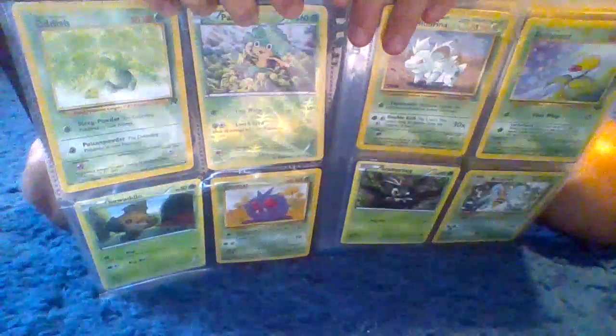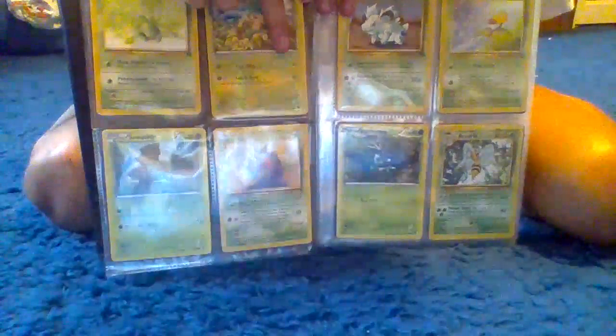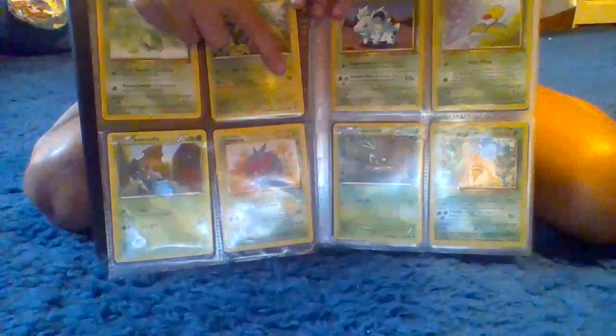Moving on, we have Pansage. He is a grass type. He has 60 health. His moves are Vine Whip, which does 10, and Leaf Seed, which does 20.